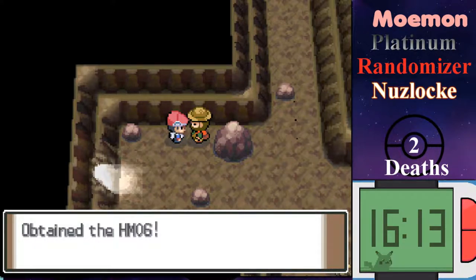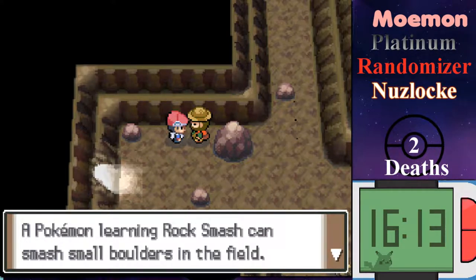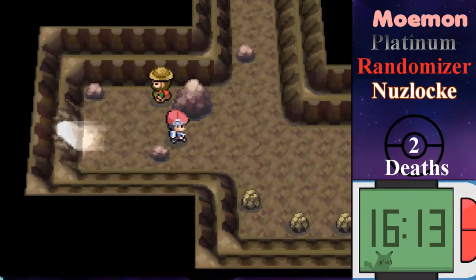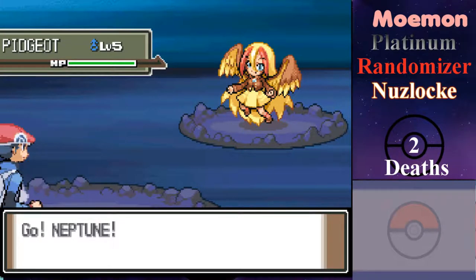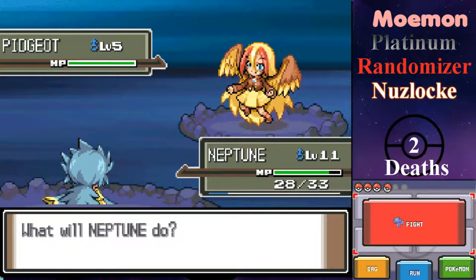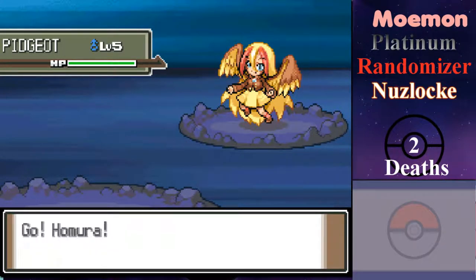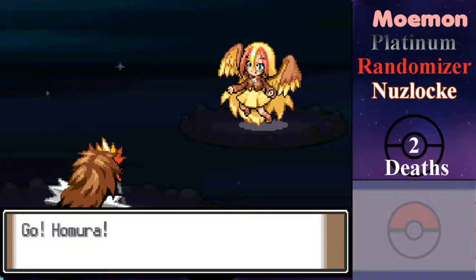Hidden Machine — we got HM06. What's that? Rock Smash. But I can't use it outside of battle until I defeat the Gym Leader. Oh, and this is a new place — I can catch Pokémon here. A Pidgeot! I'll go to Homura because he has moves that can decrease its health without killing it.